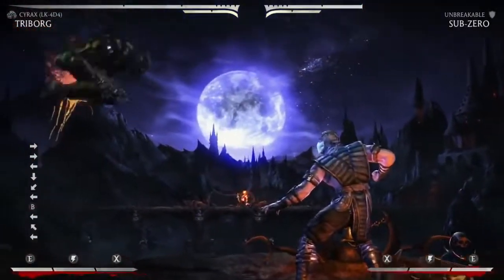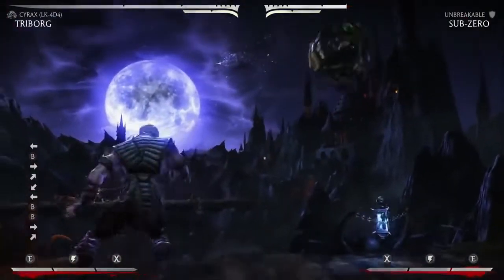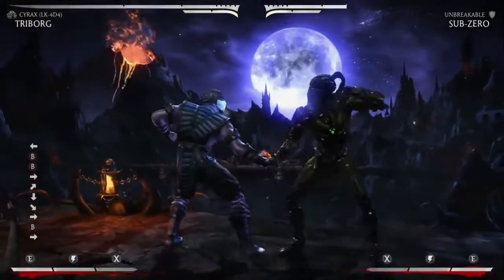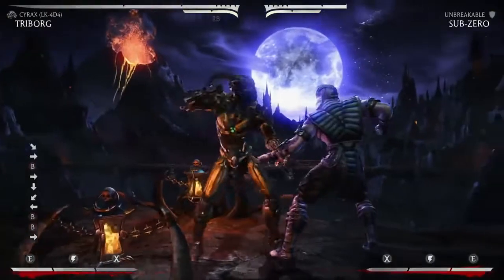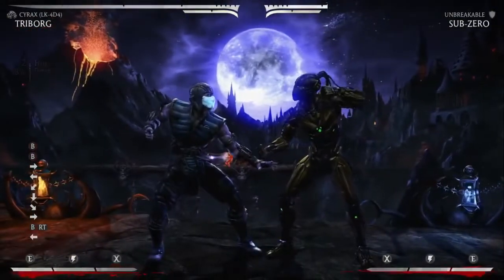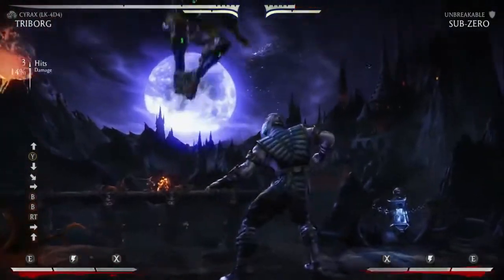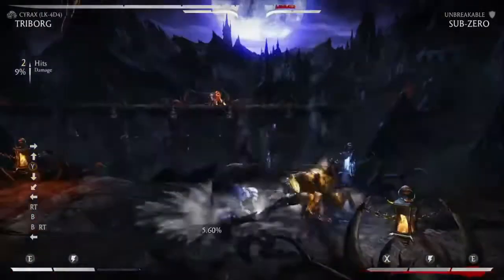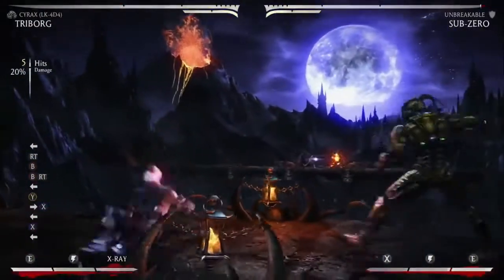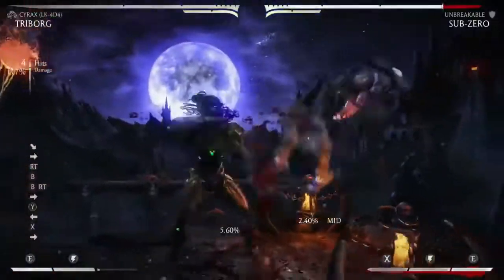He's got his air grab, which you can do in the air and just kind of get away or get towards your opponent. Do it off the ground. He's got his teleport, and he's got his EX teleport. So as long as the opponent's in an airborne state, that will combo as it used to. And you can do the EX one, which will do an additional bounce to continue your combos.